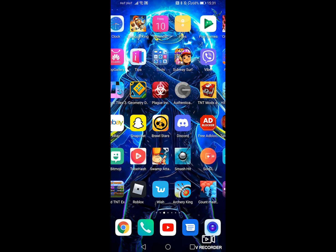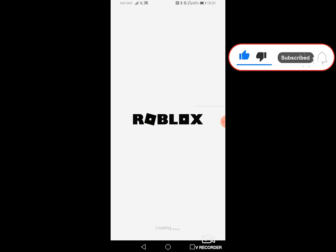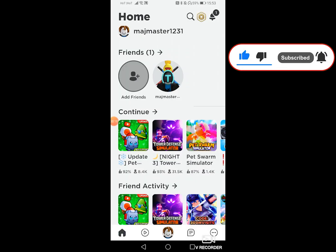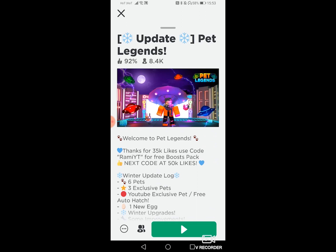Now go to your Roblox, press Roblox, and wait for it to load. After it loads, go to Pet Legends and press the green button here.